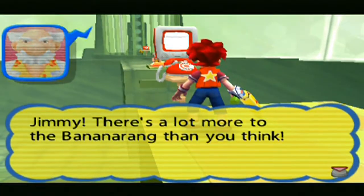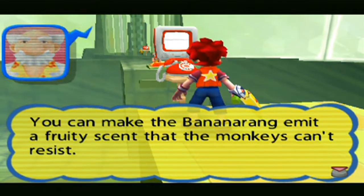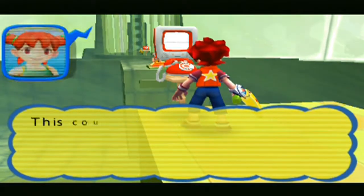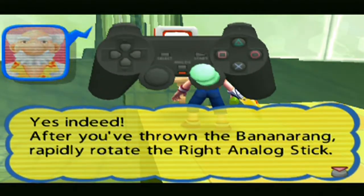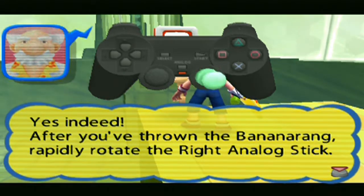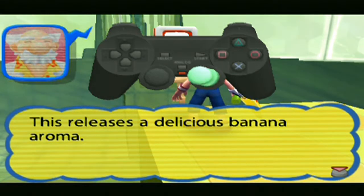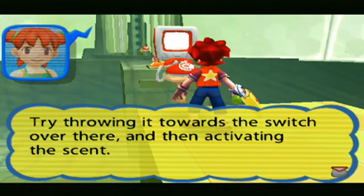Jimmy, there's a lot more to the Bananarang than you think. You can make the Bananarang emit a fruity scent that the monkeys can't resist. This could be really useful for catching all those monkeys. Yes, indeed. After you've thrown the Bananarang, rapidly rotate the right analog stick. This releases a delicious banana aroma. Try throwing it towards the switch over there, and then activating the scent.